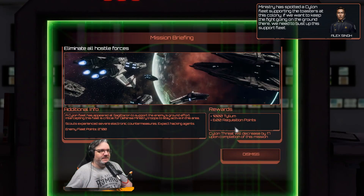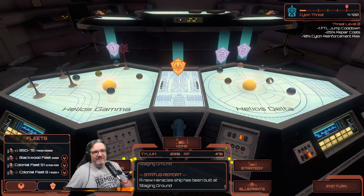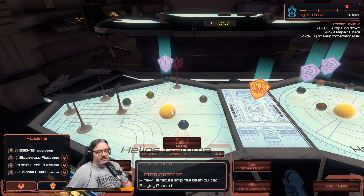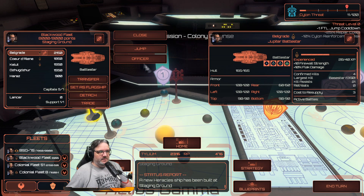We have a Calling defense to get done, then Mission 5, and then probably a couple of videos doing side quests because we need tylium, RP, and experience for our officers. We're cruising through right now, but we really don't want to hit later missions without at least a few fleets that are already maxed out - I mean 8K fleets, a couple of different designs. Blackwood fleet, let's send you in for this one.